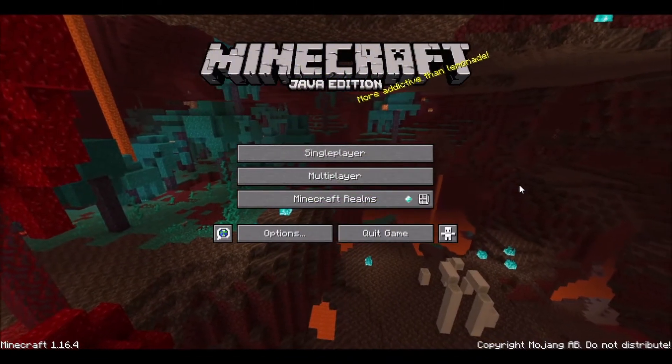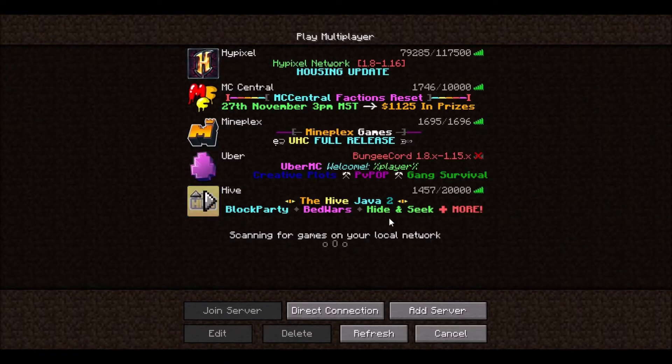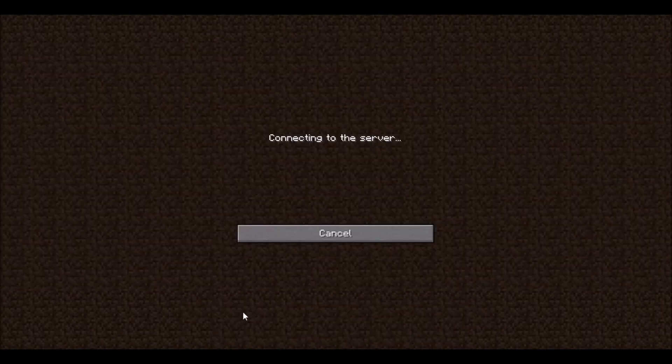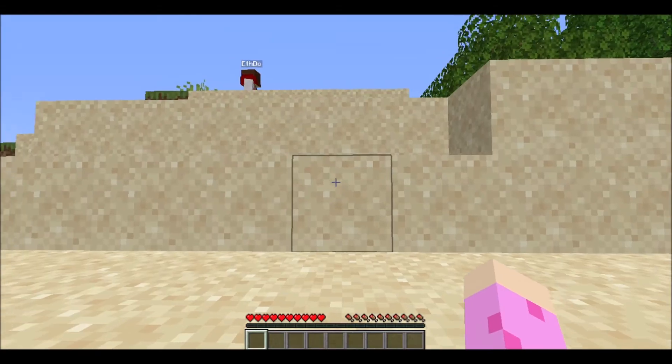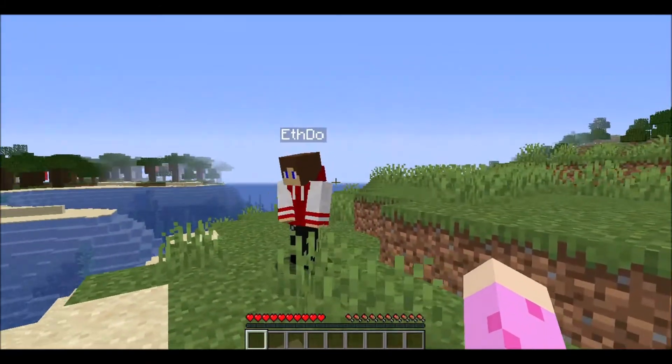Joining the world is nice and easy. All your friend would need to do is click on Multiplayer from the title screen, and then look to the bottom of their server list. They should now see the LAN world. If so, simply click on the world and join, just as you would any other Minecraft multiplayer server. And as easy as that, you'll both be playing on the same world.